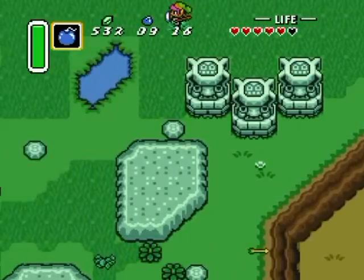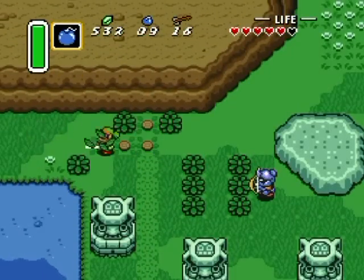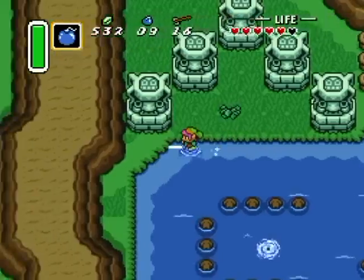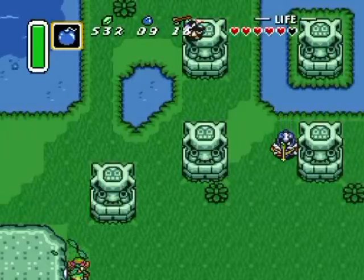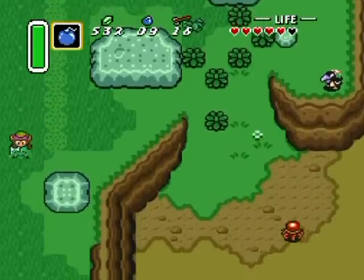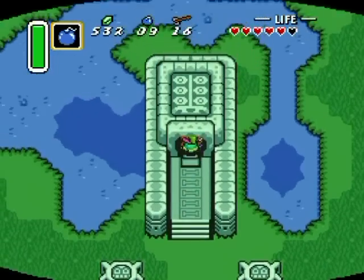By the way, you can also mass cut grass here with your Pegasus Boots, as well as mass explore things really quickly. Pretty much all the stuff I'm showing right now is for later, except for this right over here. I'm going to leave this section down this cliff a little bit later, but there's something I can do right now.